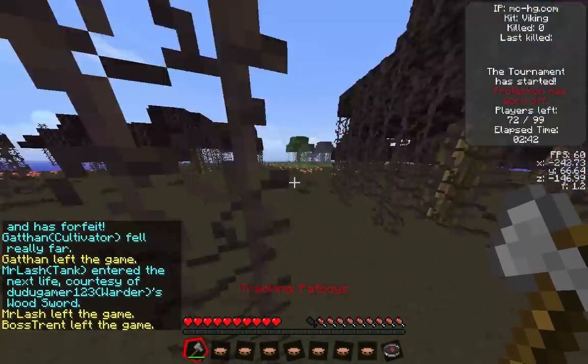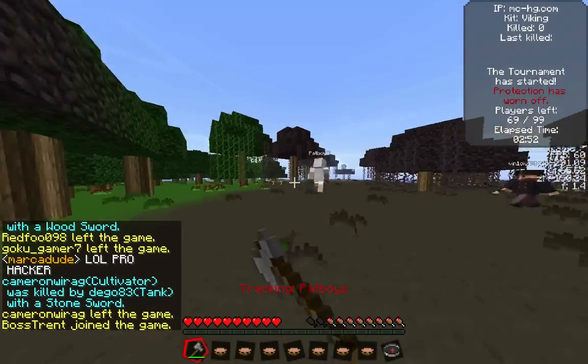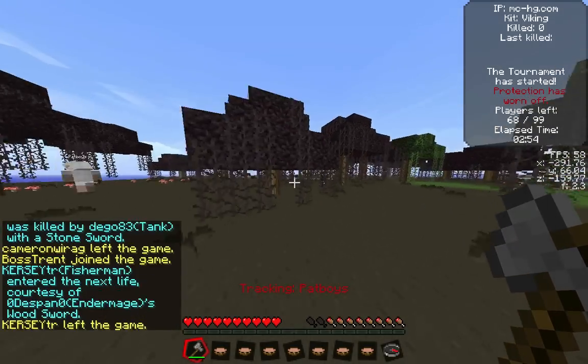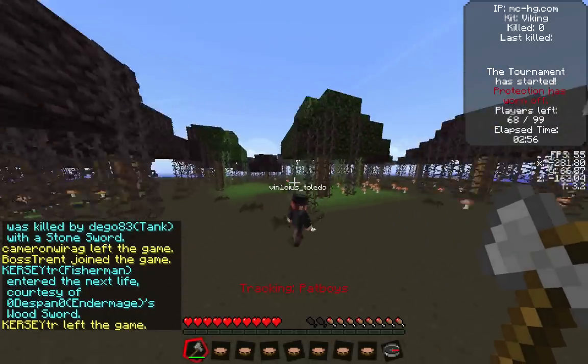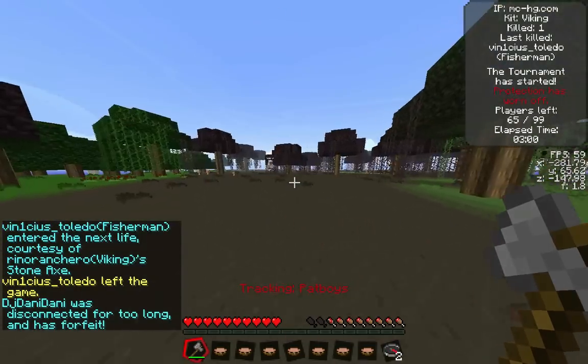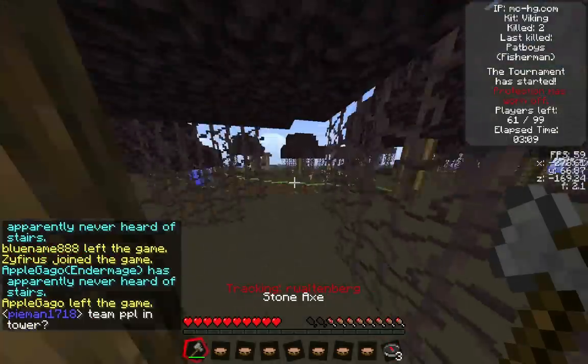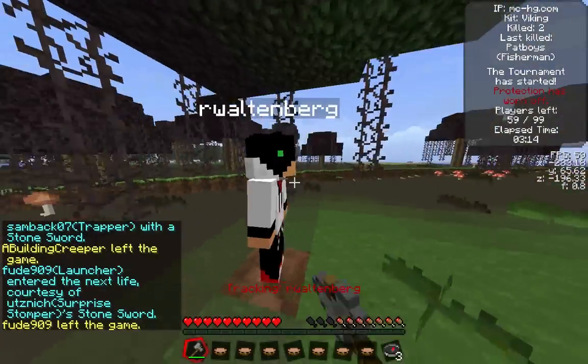I'm going to start off with a stone axe, which does the same damage as an iron sword. We go into these two people who are fighting — Patboys and a fisherman. Vinicius Toledo gets killed, and then there's a sheepy guy who runs by, but I kill him in one shot. I got lucky that they were both fighting and I just got the finishing shots with my axe.